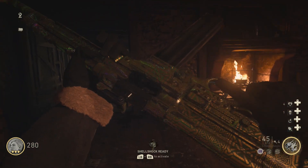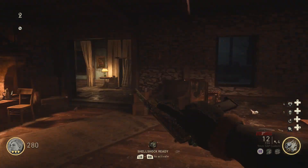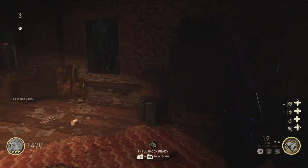What is up guys, Mr. Willamthor here. In this video I'll be showing you how to unlock a secret camo in Grosin House. You'll need to place jolts on top of four clovers around the map. These clovers are always located in the same area, so it will be easy to spot them.